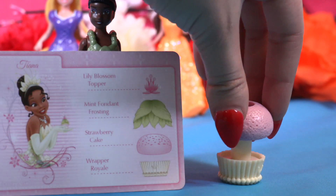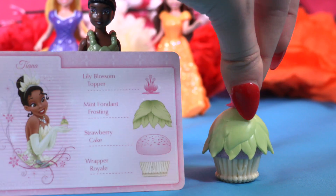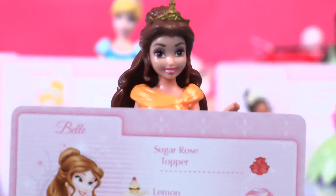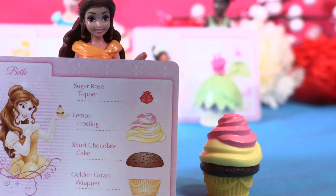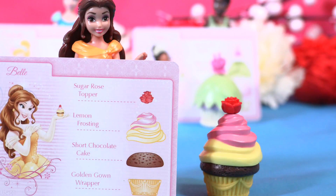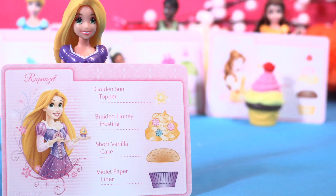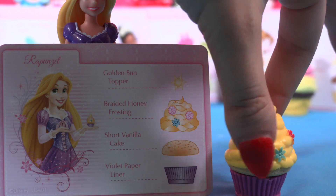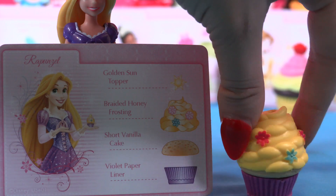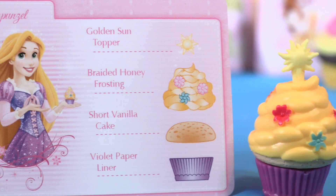And the beautiful shoe — ta-dam! How adorable is this cupcake! Now it's your turn, Tiana — we need a royal wrapper, a strawberry cake, mint frosting, and the lily blossom — super duper cute! And now it's Belle: lemon frosting just above the chocolate, super yummy, and of course the sugar rose for Belle. That's a beautiful Belle cupcake! And for this beautiful Rapunzel we need a violet paper, short vanilla cake, braided honey frosting — oh look how beautiful this frosting is with so many flowers!